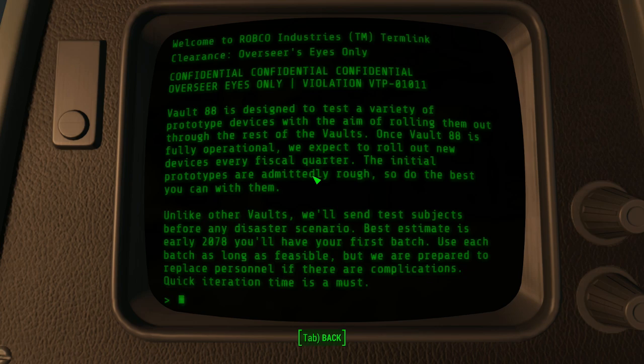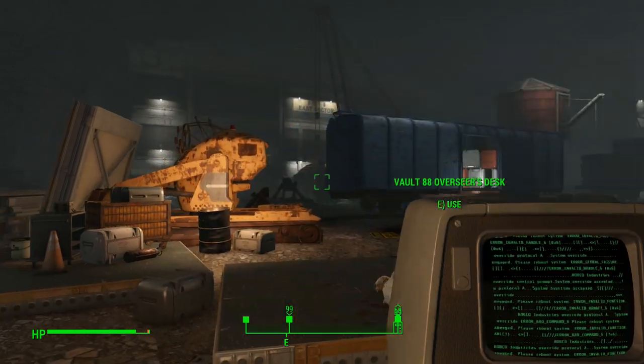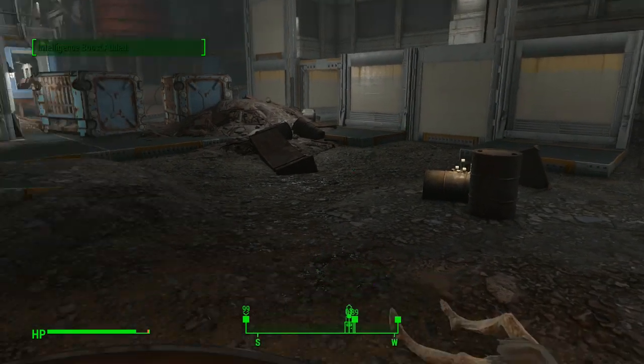Vault 88 is designed to test a variety of prototype devices with the aim of rolling them out through the rest of the vaults. Once Vault 88 is fully operational, we expect to roll out new devices every fiscal quarter. The initial prototypes are admittedly rough, so do the best you can with them. Unlike other vaults, we'll send test subjects before any disaster scenario. Best estimate is early 2078, you'll have your first batch. Use each batch as long as feasible, but we are prepared to replace personnel if there are complications. Quick iteration time is a must. Intelligence boost added.